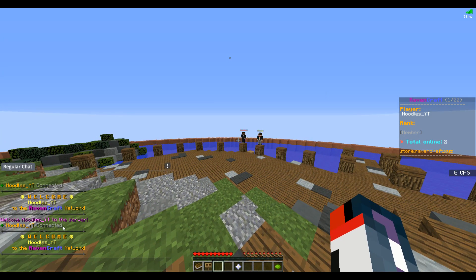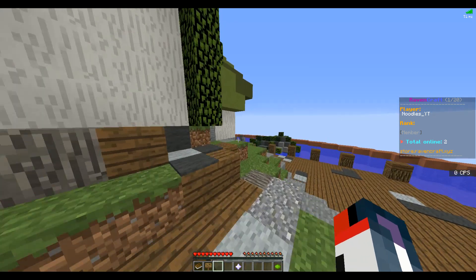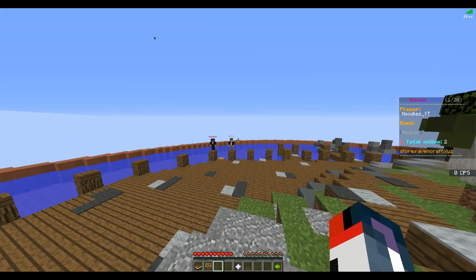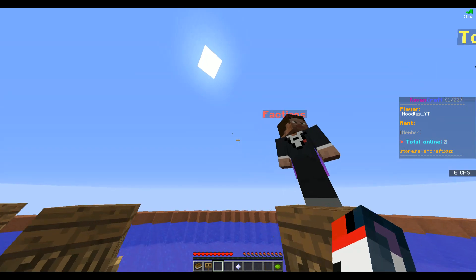Right off the bat, I noticed it says 'Noodles connected' with no punctuation — not sure if that's intentional, but make sure you have an exclamation point or period there. You could also get rid of your default purple welcome message so you don't have two of them. You have three welcome messages total, so I'd get rid of the purple one and just keep the per-player one and the personal one — those work really well.